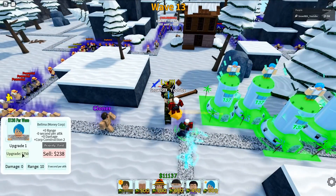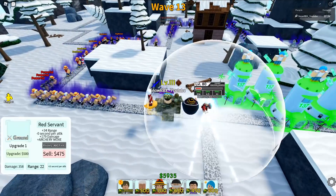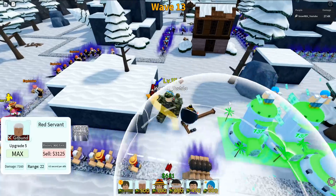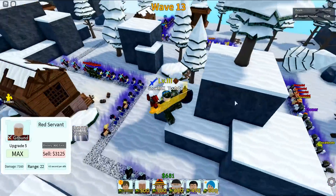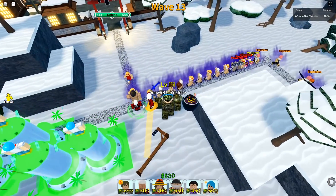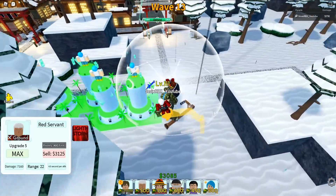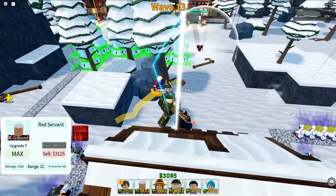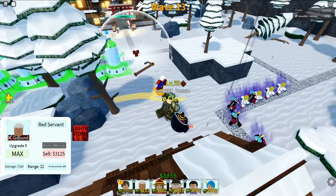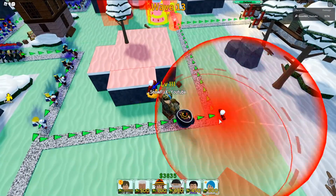Okay, wave number 13 and we now got a maxed out Bulma farm. It's now about time to plant the first C4 — and where are those air units? Okay, the air units just spawned so let me give them a taste of our lightning storm. There you go — oh my god, the bomb has been destroyed!